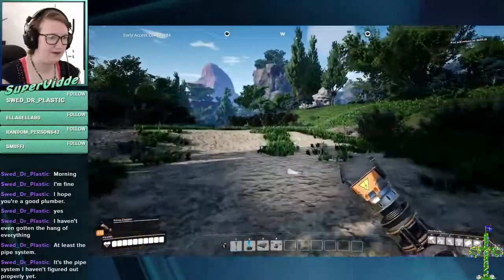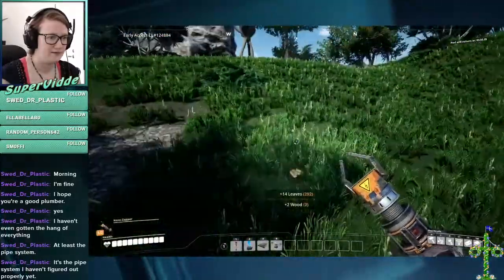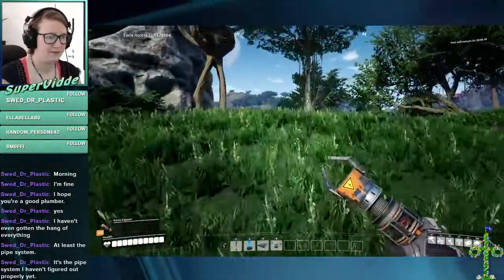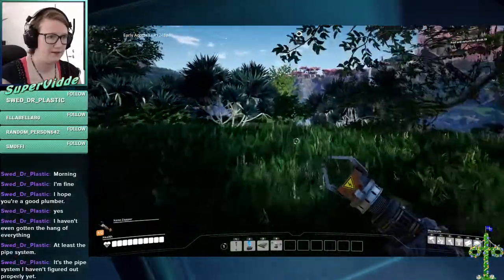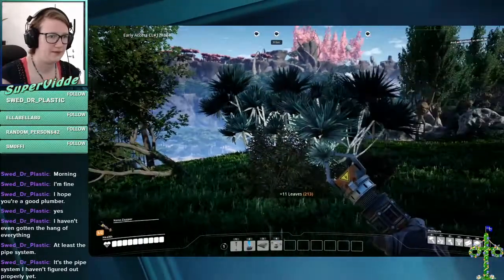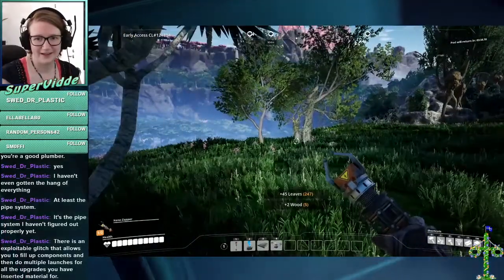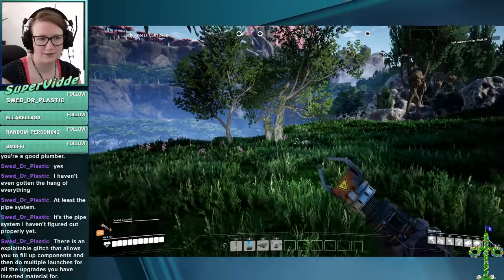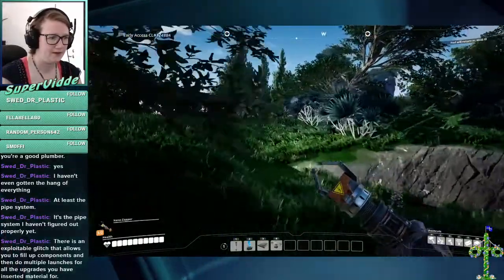Well, someone made a path here. There is an exploitable glitch that allows you to fill up components and then do multiple launches for all the upgrades you have inserted material for. Yeah, but I don't have the material. And also that would be cheating — I can't be bothered to do it.